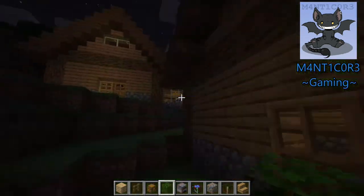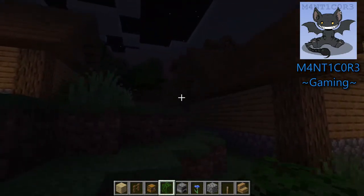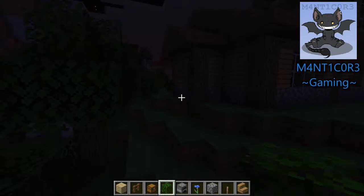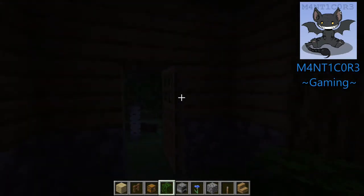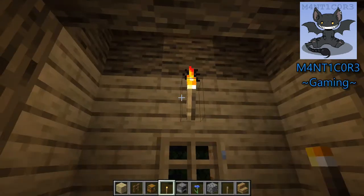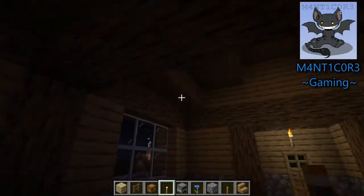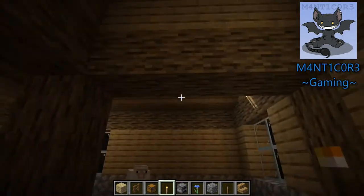Moving on from the little double-wide-roofed shack, we're actually going to go up to Edgar the Sheep's house. I bet you guys forgot about him. He's welcomed us into his home, and we'll light this place up so you can see what we're doing. Now, this one has an actual second floor, so this will take a little bit more work.